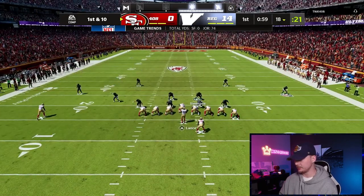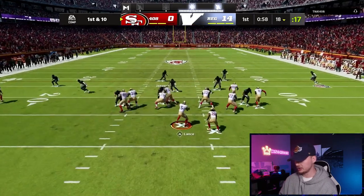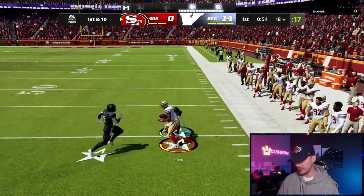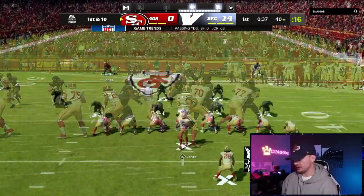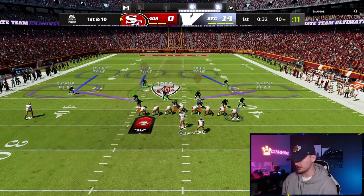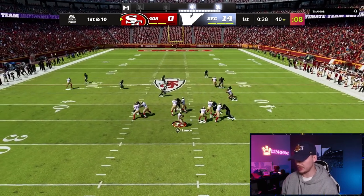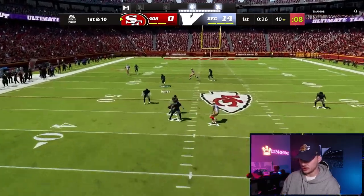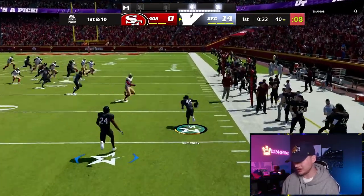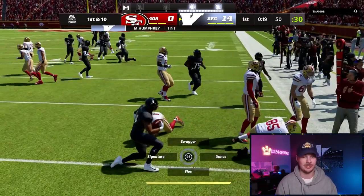Wing tight — we're going to play a little bit of match coverage here, give him a little bit of a different look. Surtain — we got to animate on that. Wing tight again, we are going to stick in our match coverage. Marlon Humphrey — click on, we might be gone the other way. Spin out just like that — a little click-on pick with Marlon Humphrey. This guy cannot figure out our defense.